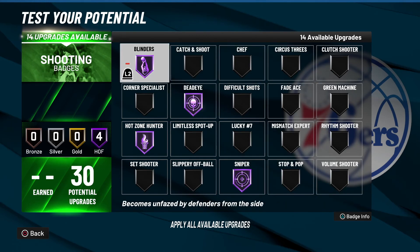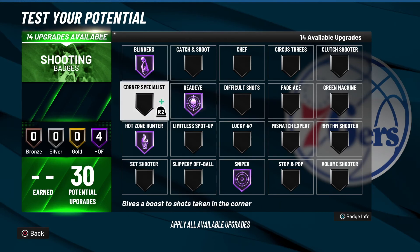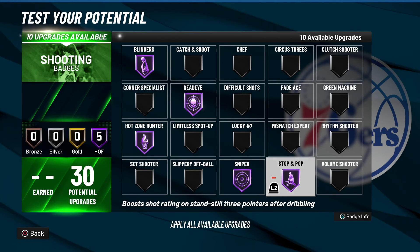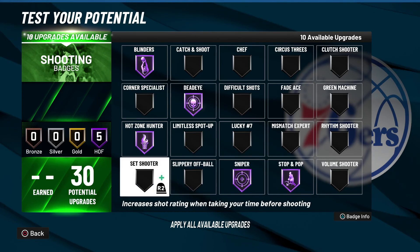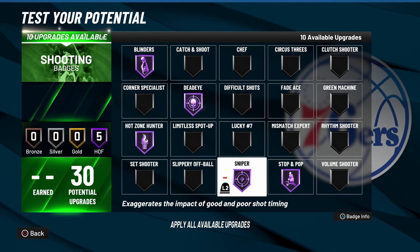You're already going to be a great shooter with 80-plus three-point rating and hot zones built up, but the one thing you can't manufacture is making defenders contest you less — unless you have Blinders and Dead Eye. That's why these badges are always hall of fame on my builds. The only one I might drop to gold is Stop and Pop if I need to shuffle points around, but Blinders and Dead Eye stay maxed. Even with the nerf to Blinders, I want to be contested as little as possible.